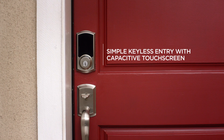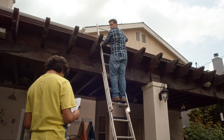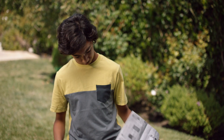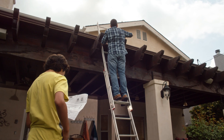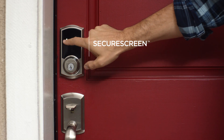When mom goes running she doesn't need to hide her key under the mat anymore. That seems pretty useful — especially for you, you lose your keys all the time! On the touchscreen there's a feature called secure screen which randomizes the first two numbers you type in so that no one can use your fingerprints to guess the code.